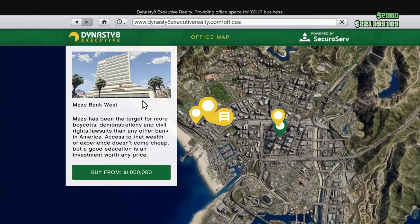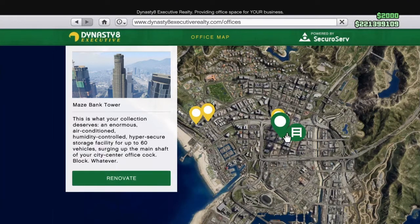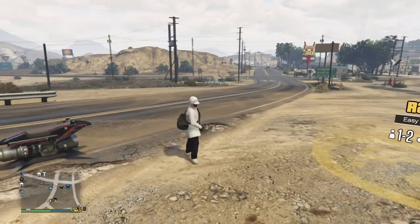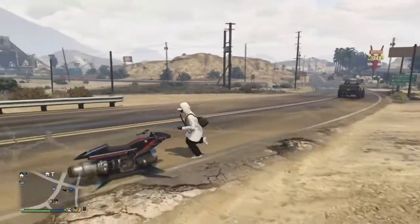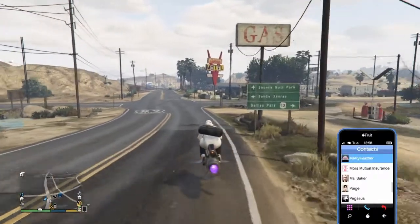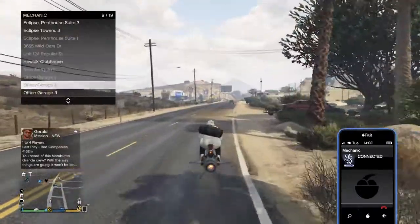It doesn't matter which CEO office location you're at — if the garages are maxed they'll sell for 575,000. I was getting 800,000 every time with the cheap office. Once I made enough money I switched over to the Maze Bank Tower. If you don't have the Maze Bank Tower and your garages are maxed with cars in every slot, don't buy it until you can buy all the garages with it — that way your cars will be fine. I had 13 cars in my CEO office garage three; once I switched over I bought all three garages.